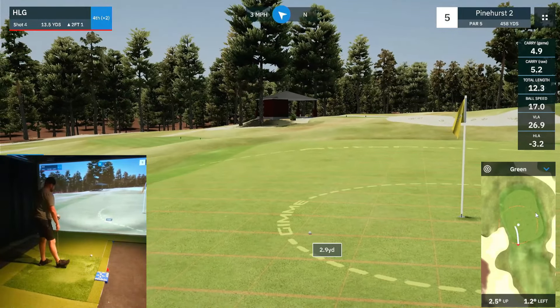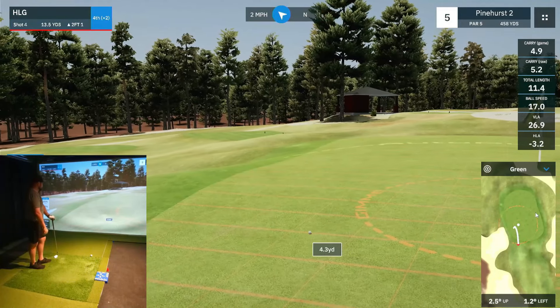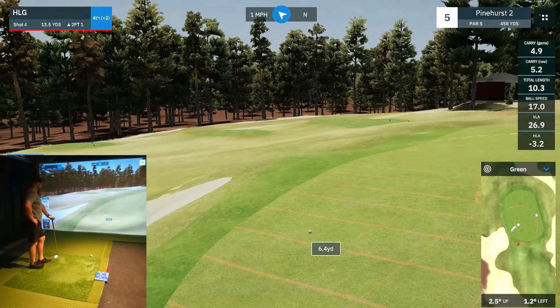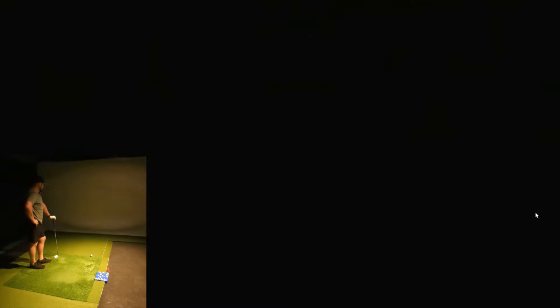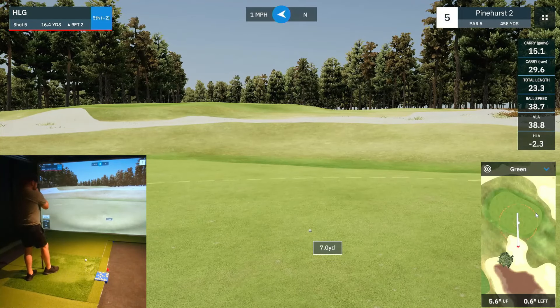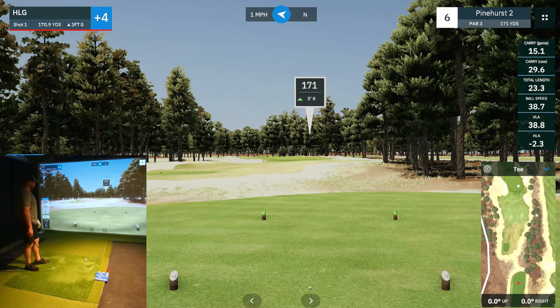This might run all the way off the green. There it goes. Welcome to the U.S. Open at Pinehurst. Let's see if we can get out of this bunker. First double bogey of the round, and probably will not be the last. So we've got our first par three here, playing about 171 yards with the pin on the front.